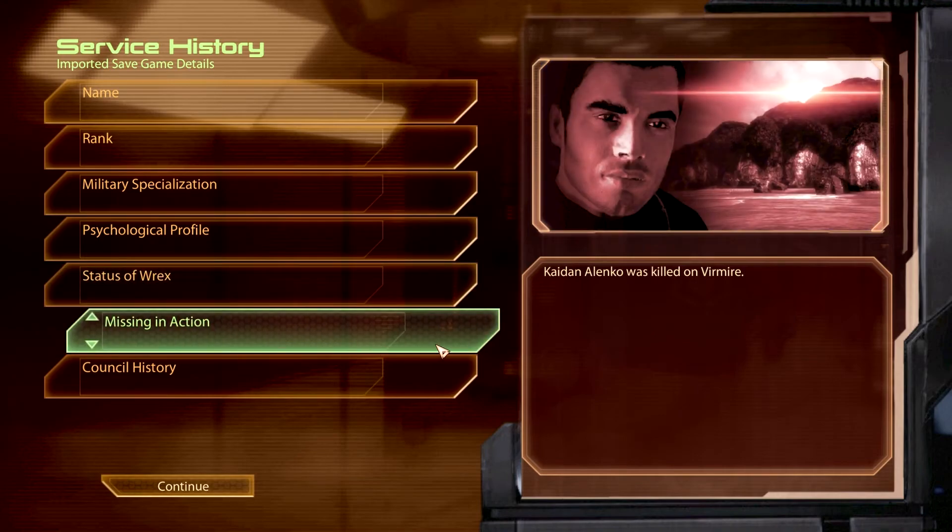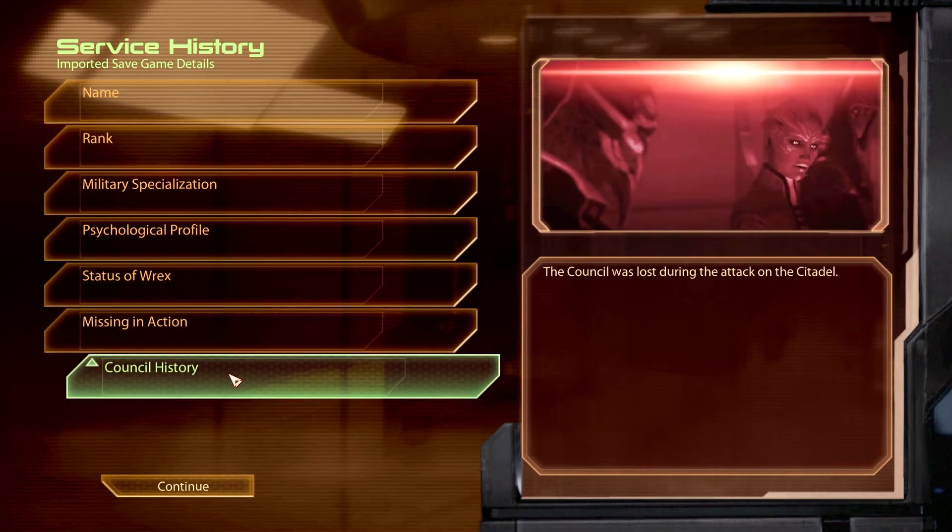Unfortunately, we do have one character that is missing in action. I had a choice there and it was Kaidan — Kaidan Alenko was killed on Virmire — and the Council was lost during the attack on the Citadel. I couldn't go back from that screen; I had to move forward. As a result, I witnessed the opening cutscene, though I'll be the first to tell you I didn't get much out of it, so there are no spoilers for me there. But that is all that I have seen.